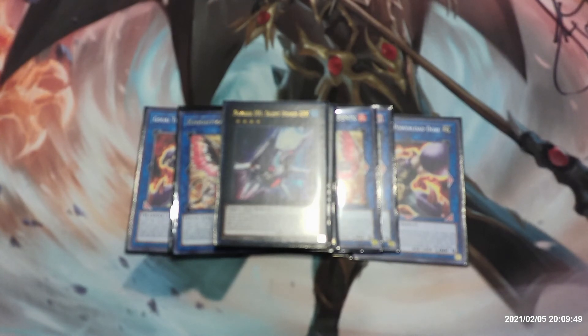Next up we have one copy of Number 101: Silent Honor ARK, requiring two level four monsters. You can detach two materials, then target one special summoned monster your opponent controls in face-up attack position and attach it to this card as material — once per turn. If this face-up card on the field would be destroyed by battle or card effect, you can detach one material instead.